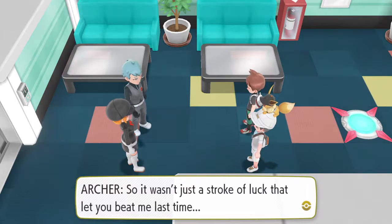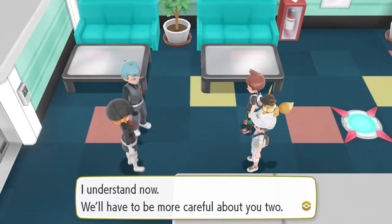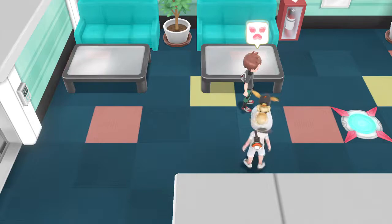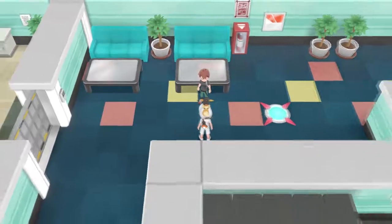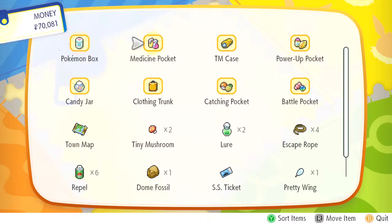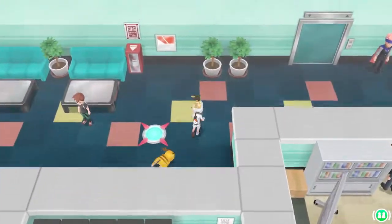Archer says it wasn't just a stroke of luck that let us beat him last time, and he'll have to be more careful. He moves out of the way. Hey, look — that grunt dropped something. There we go, that's how we get the Card Key! We're also fully healed — what were you doing, Joe? Thank you!